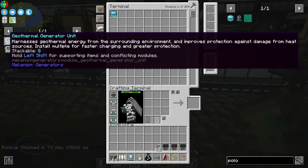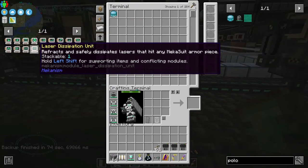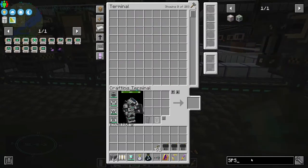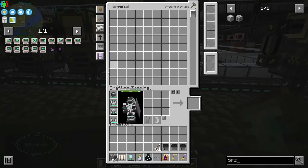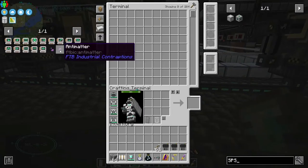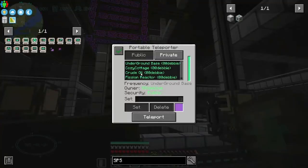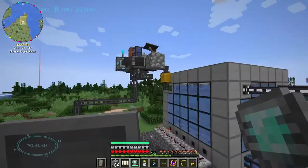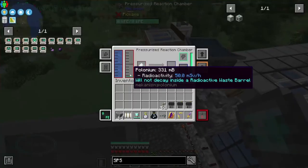I still didn't make any of the units for the armor — I really want to play with these, but I didn't have the time. But I want to do something else today: I want to do the SPS. Check this out — this is super cool. This turns our polonium into antimatter. I might want to go out to the fission reactor and shut it off so it'll stop using up the polonium.